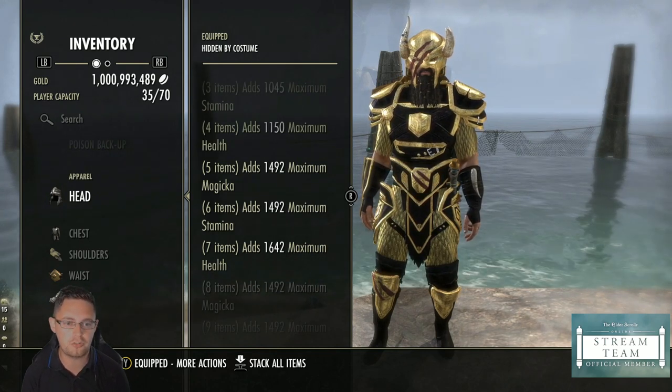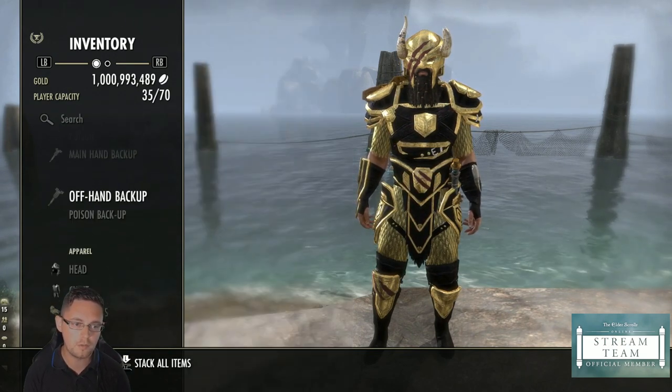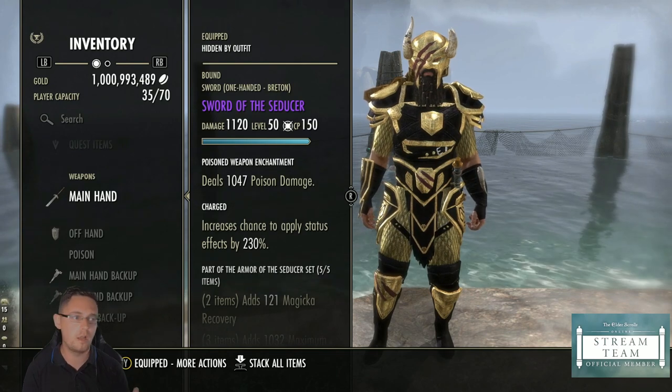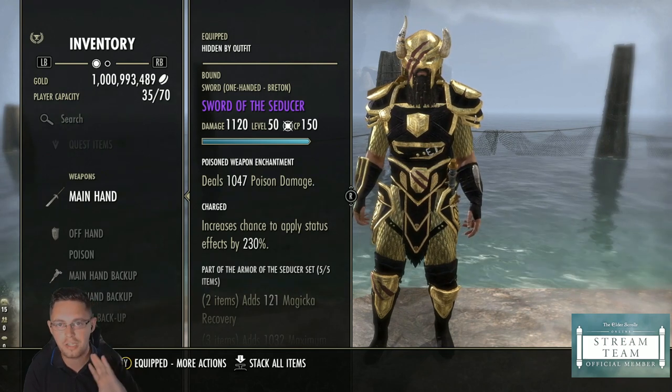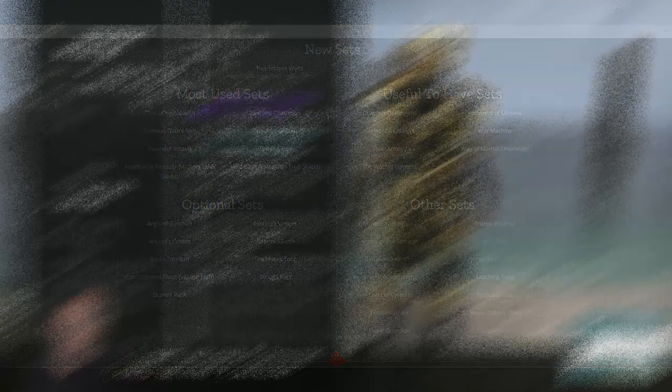In terms of gear progression, you'd move away from both Druid's Braid and Seducer and go on to sets like Wormcull, Turning Tide, and Ebon, picking them up from dungeons. There's a list of gear sets on the Tank Club website categorized as must-have tank sets, situational gear sets, and less-used sets. You just want to prioritize the main category as you're progressing and earning that gear.